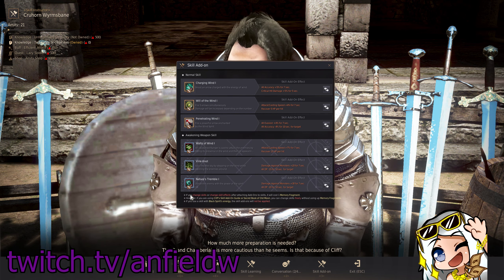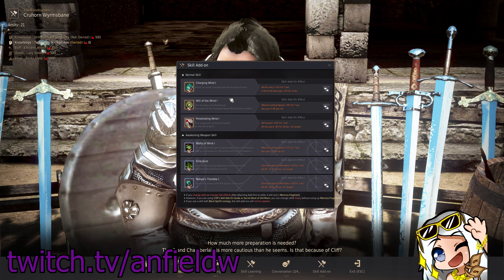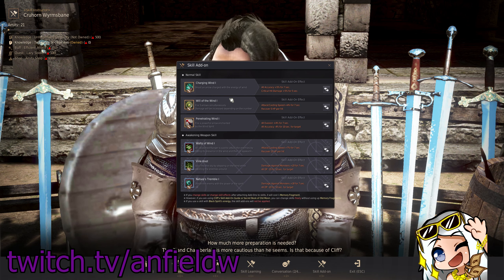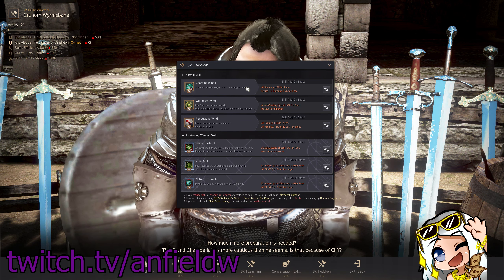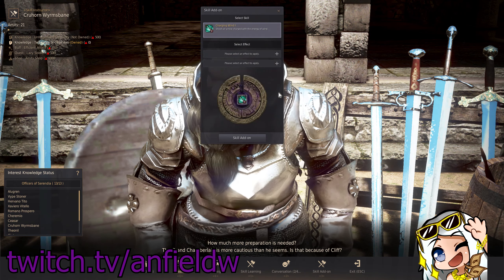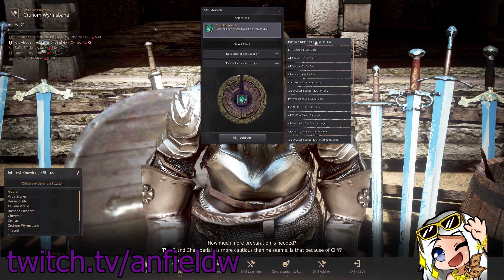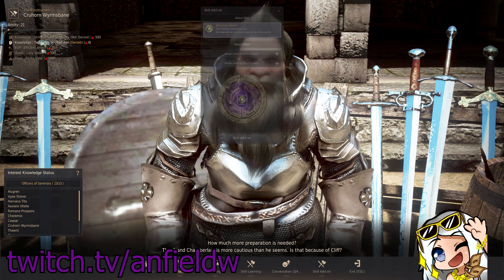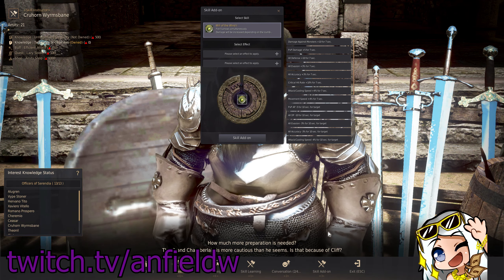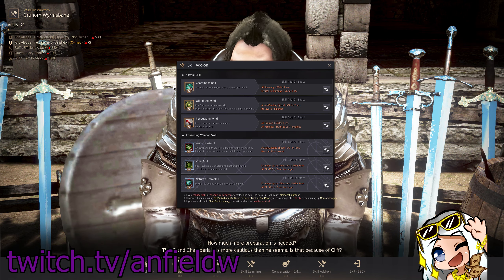I have Charging Wind and Nature's Tremble because those are tier 3 add-ons. If you didn't know, add-ons are split into 3 tiers — 1, 2, and 3 — with 3 being the best, giving you the highest bonuses. Every add-on gives you the same list of options, but the bonus values depend on the tier. So for example, a tier 3 will give you 30 monster damage, whereas a tier 1 like Will of the Wind would only give you 10 monster damage. So you choose what you want, but I think tier 3s are worth taking.